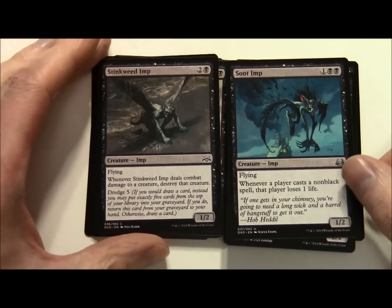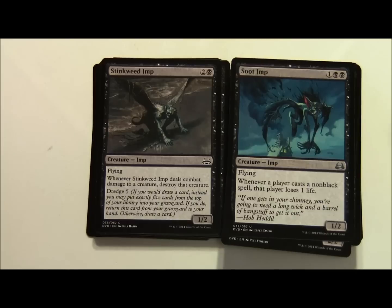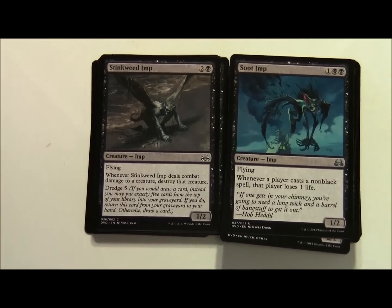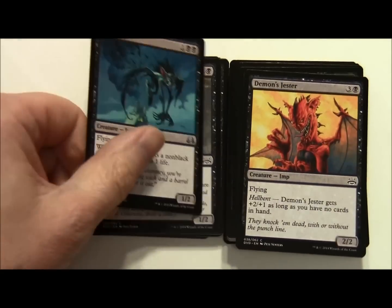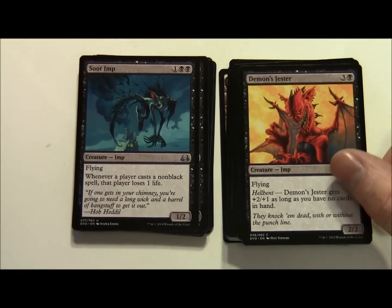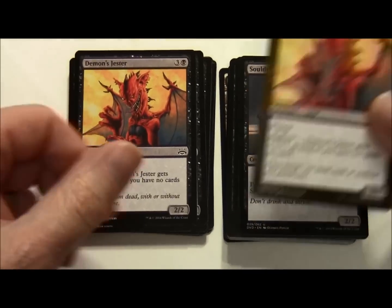Interesting to see how much dredge is actually in this deck. Soot Imp costs 5 and 2 black, a 1/2 with Flying - whenever a player casts a non-black spell that player loses 1 life. Demonjester costs 3 and a black, a 2/2 Imp with Flying and Hellbent - Demonjester gets plus 2 plus 1 as long as you have no cards in hand. A couple of those.